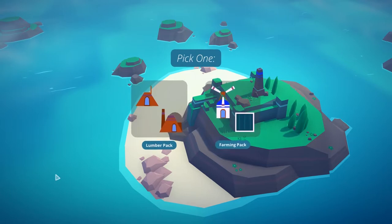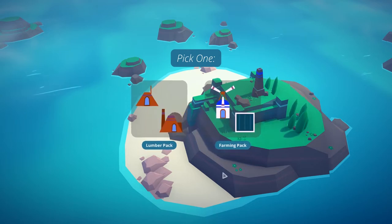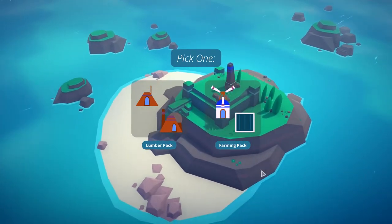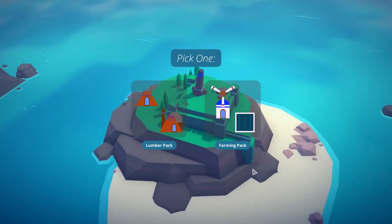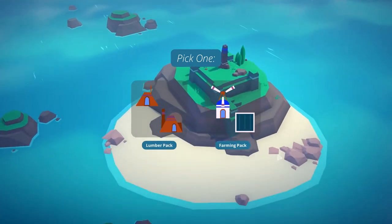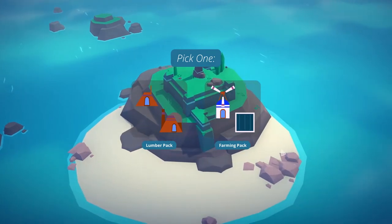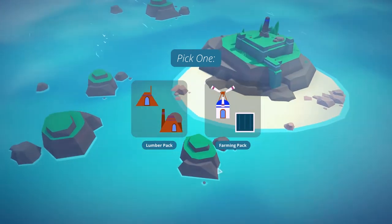So when you see this little plus, you can click that and get a pack of buildings. You can either start with a lumber pack or a farming pack - these are kind of random which ones you get. I'm looking around my island. By the way, WASD moves the camera around and Q and E rotate. The first thing I did was rebind Q and E and swap them - originally this would be E and this would be Q, but I like it the other way. You can bind it however you like, it's very easy to do.